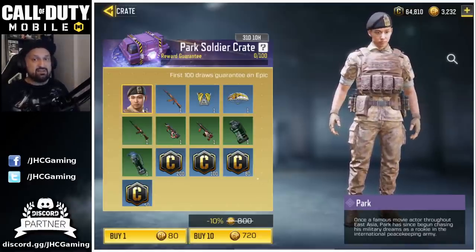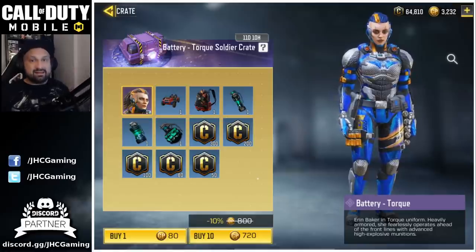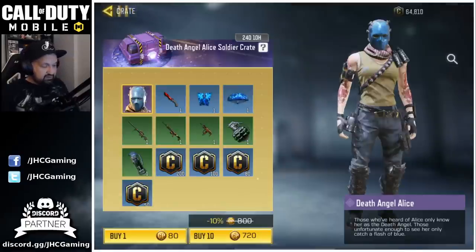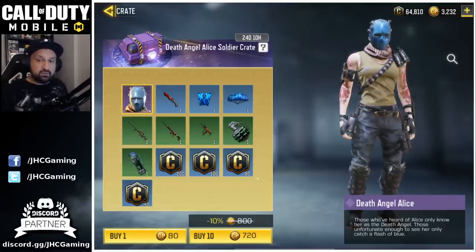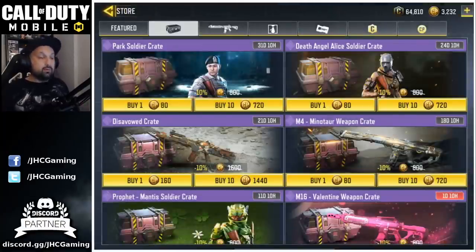It happened to me twice — and I don't even buy all the crates. If that guaranteed reward had been implemented back when I bought Battery Torque, I would not have had to open 130 crates; I would have gotten it at 100 maximum. Same thing for the Angel Alice skin — when I reached 100 it would have stopped and I would have gotten the guaranteed reward instead of going 110-plus.